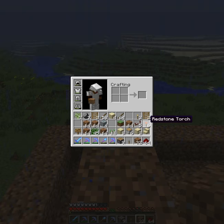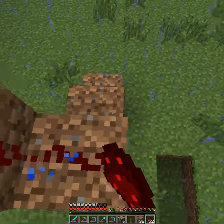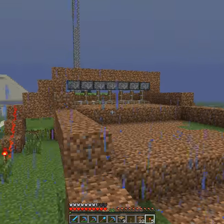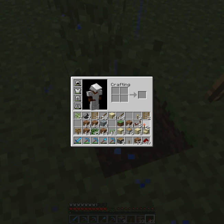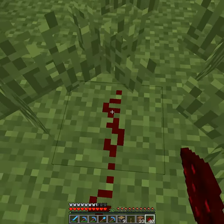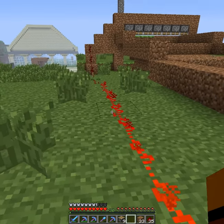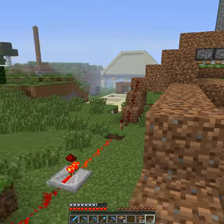Redstone. Downstairs we go. We need a redstone torch so that is always down. Let me get that. Redstone back out. Alright. This will do for now. Let's get some repeaters. There we go. That will do that.